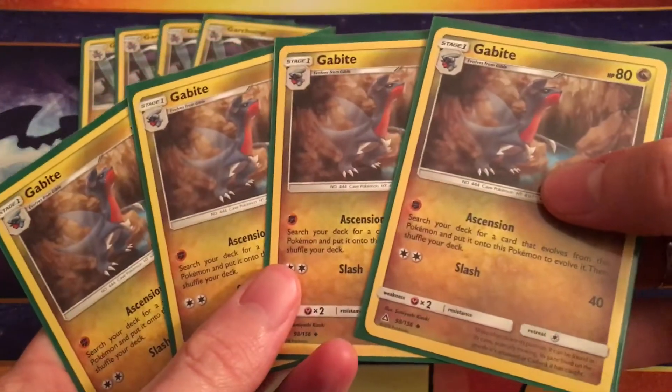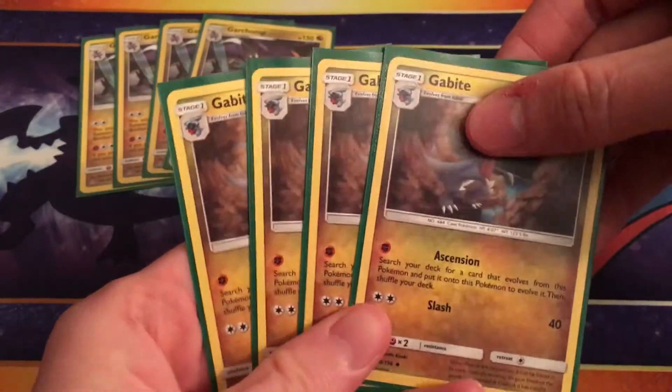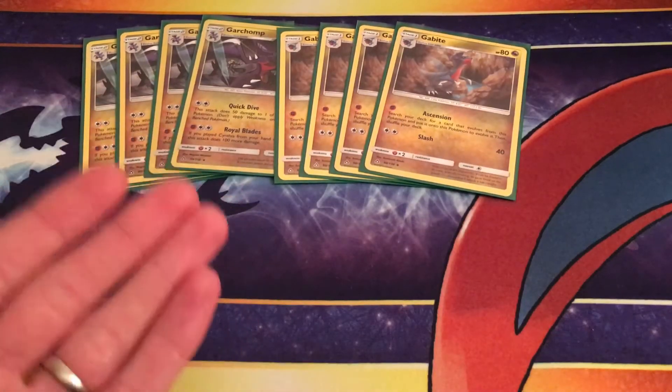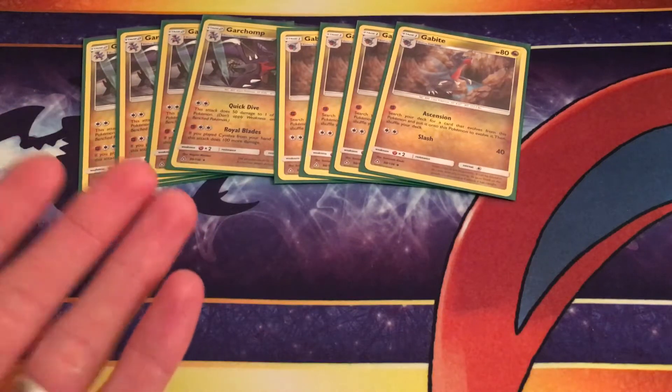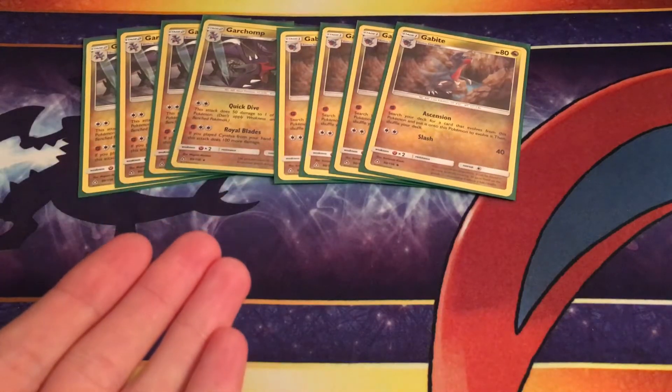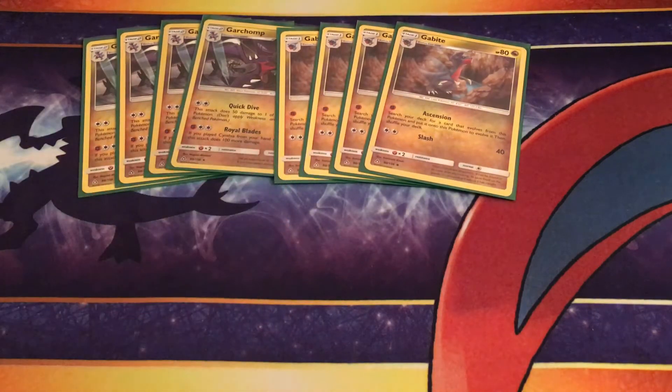So the whole deck is just trying to set up Garchomp as soon and as efficiently as possible. This is the build that I used — it was kind of okay. The games where you got your setup, when it works, it works really well. It's very hard for people that rely heavily on GXs and EXs, which is most decks, because you surrender one prize per knockout and you take two from them pretty much every time, and Garchomp pivots around really easily and nicely.